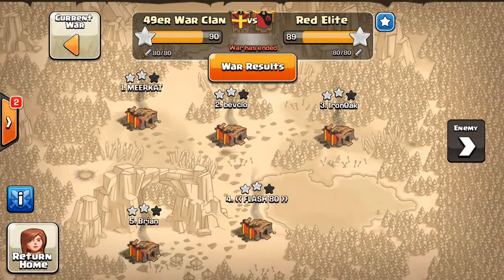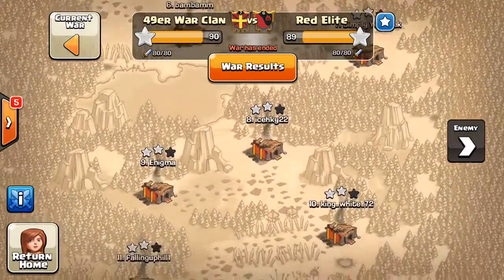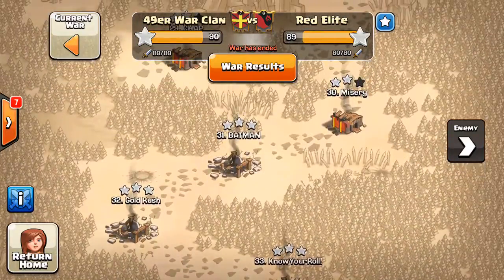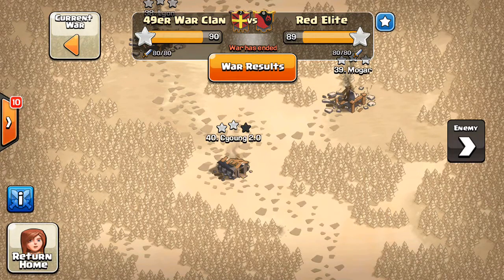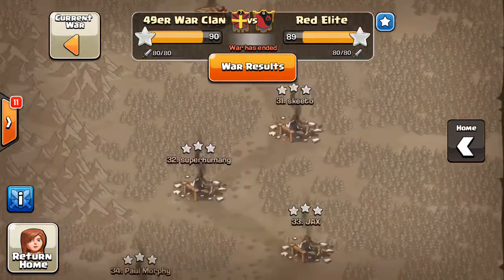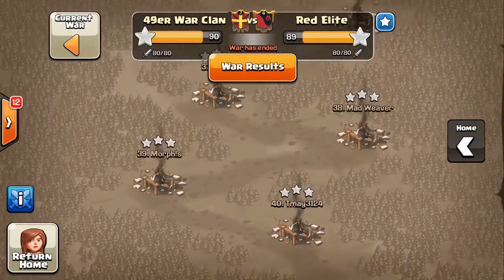So we got the win — a nice one by one star. You can see at the end there were a few things back and forth; they got a few extra stars, but going down the line a bunch of two-stars. I think all our Town Hall 10s were taken care of, and then three stars. Looks like three stars on every nine except our number 40. Huge shout out to Scion 2.0 — he was the reason we won, because we two-starred all our 10s and had the same amount of Town Hall 9s.